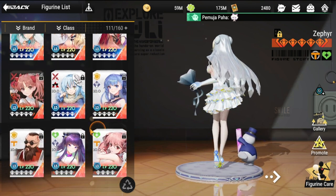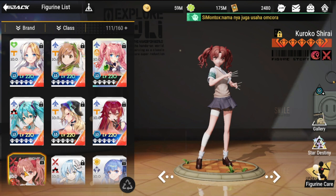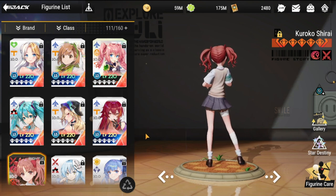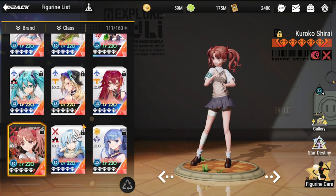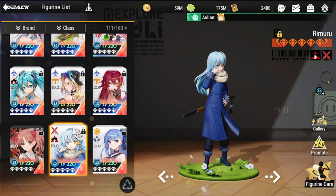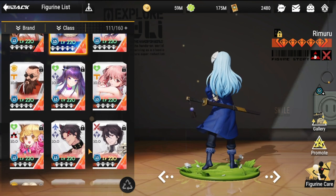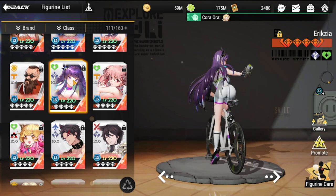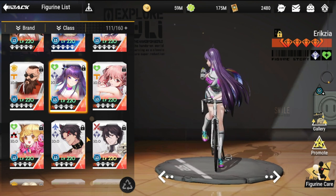For team composition, Ryuka is a big help to your front line, especially squishy units. For example, reviving Kuroko would be very impactful — after all her heals and lifesteal, it would be a headache to lose her. Rimuro as well, since he regenerates. Eryxia also benefits greatly — with shared health and shields, Eryxia is often the first to die, so Ryuka's revive is a big help.